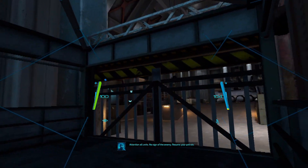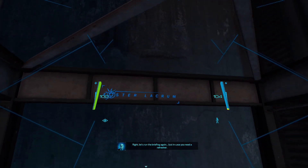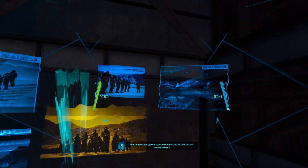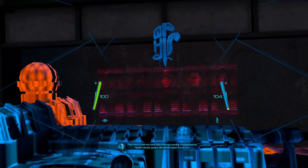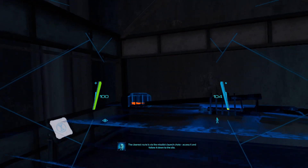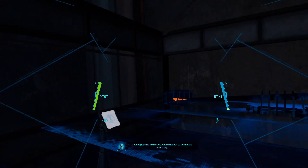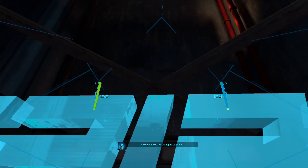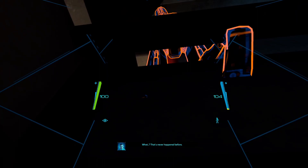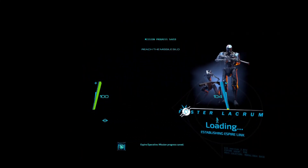Attention all units. Let's run the briefing again - commencing briefing. Operation 33. Two months ago we received intel on the techno terrorist network Opus. They have turned this base into a fortress housing an experimental slam missile system. The clearest route is via the missile's launch chute - access it and follow it down to the silo. Your objective is to prevent the launch by any means necessary. Espire operative - mission progress saved.